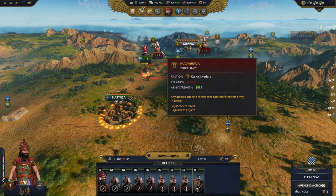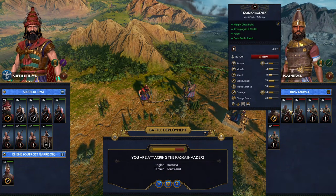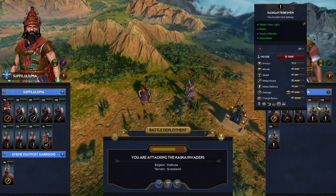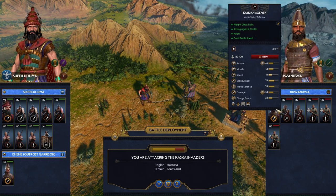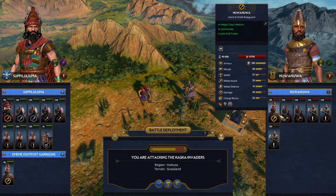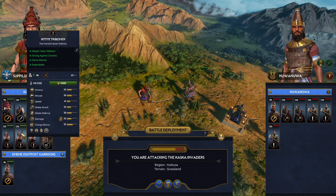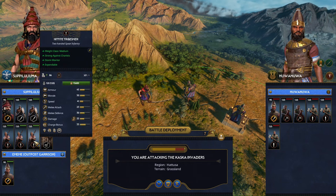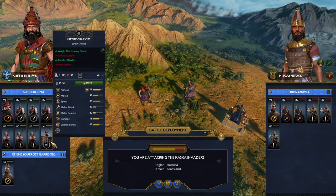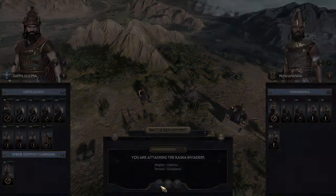So let's take down Nuwanua here. They start out with Kashkian axemen and tribesmen, two-handed club infantry, axe and shield infantry, and the general's bodyguards have swords and shields. We've got a lot of Khattushan swordsmen, tribesmen, two-handed spear infantry, and chariots — so the chariots are going to give us a nice advantage.